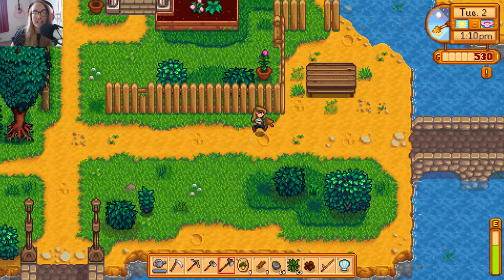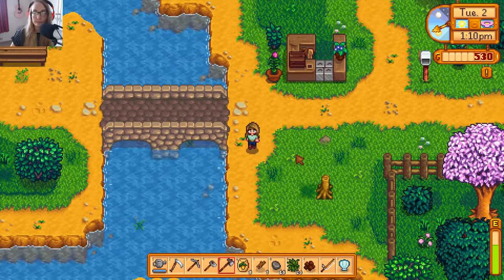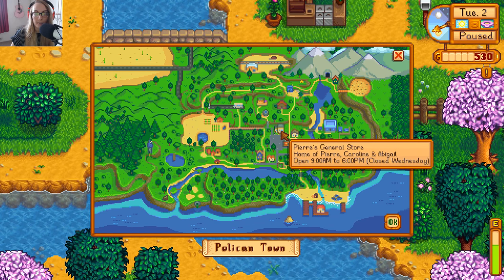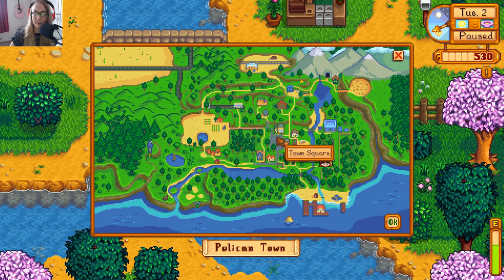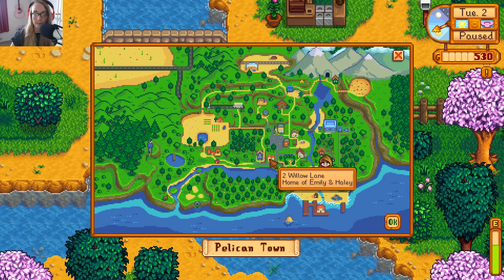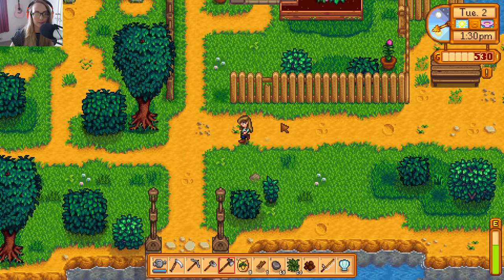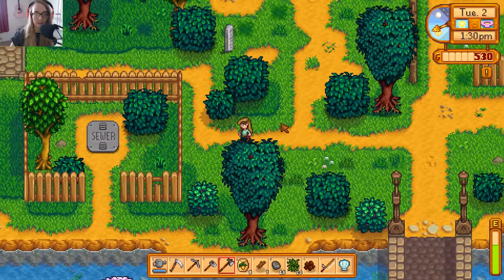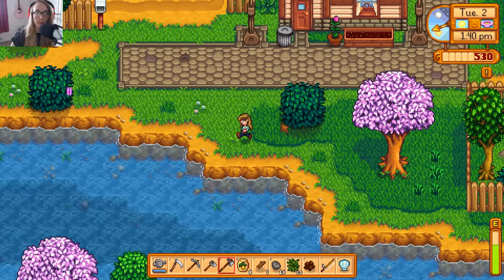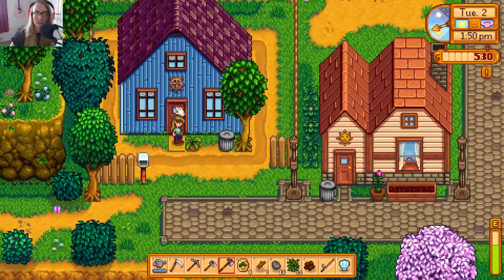Sorry if the beach was really noisy guys — I should have probably turned my sound down a little bit. So that's the mayor's — we already know that. Are there any other houses around here? Let's check the map. The blacksmith — we've already met him. We've met Evelyn and Alex I think. How many people have we actually introduced ourselves to? We haven't met these ones down here — Jodie, Kent and Sam. We haven't met any of them actually. Alright, let's go over this way then. We met Sam actually — or did we? Did we meet Jodie? I have no idea. Let's go meet some more people.